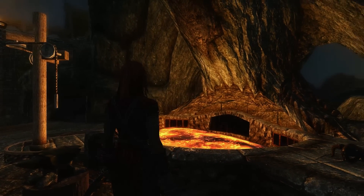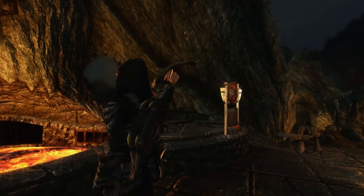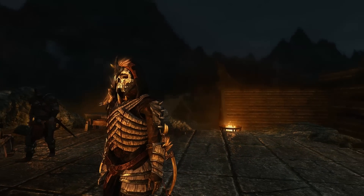In Oblivion, this was reduced to being only able to select boots, greaves, cuirass, gauntlets, and helmet. Then in Skyrim we could only choose armor — which includes cuirass, greaves, and pauldrons in the one slot — and then helmet, gauntlets, and boots, so only four slots.